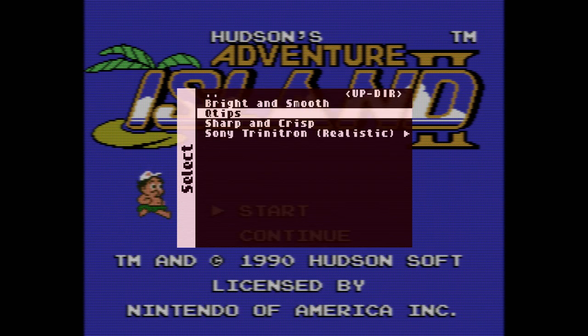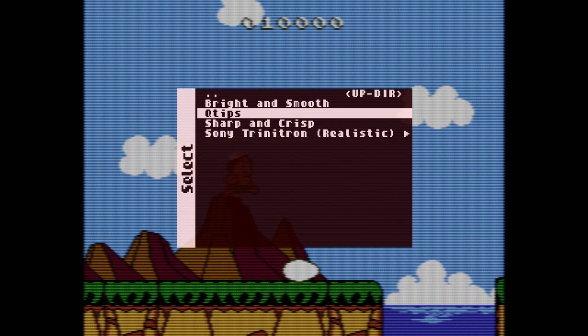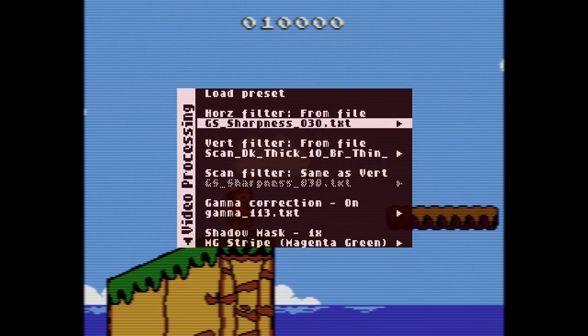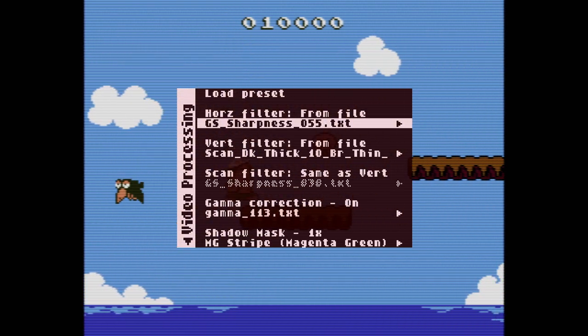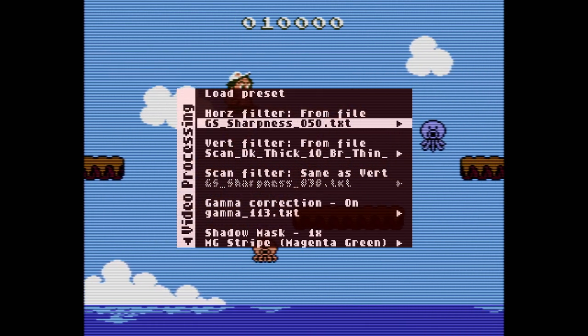These are secret presets — well, not really. If you go on the Discord, these are adapted presets that I uploaded. So quickly, if you press either the L button or R button — not left or right, L or R, whatever you've mapped for those — you can now quick-scroll through the options.